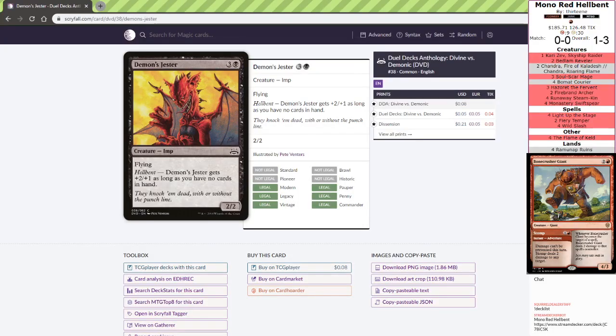For those of you that are not aware, Hellbent is a keyword that says that you have no cards in hand. We will be emptying our hand for the most part, unless we're going to flip Chandra. Keyword Hellbent: no cards in hand. That's where the name comes from.